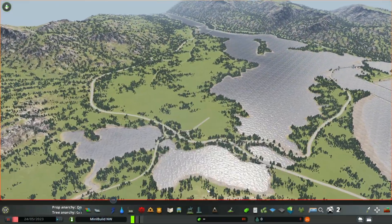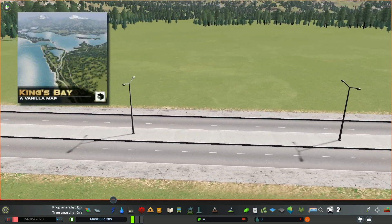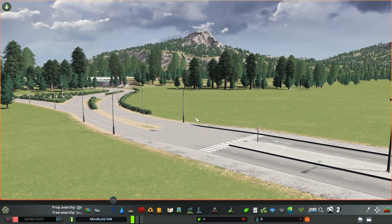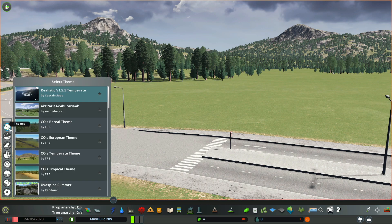So let's jump into my map. I like to get down close to the road and the grass textures. I also point up at an angle so that I can see my mountain textures and the sky. After all, this is where I'll be spending most of my time building a city.